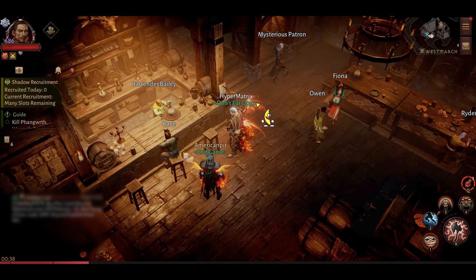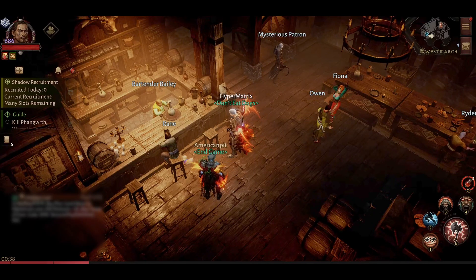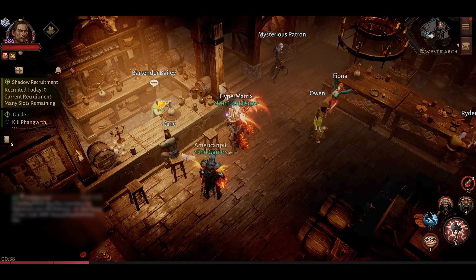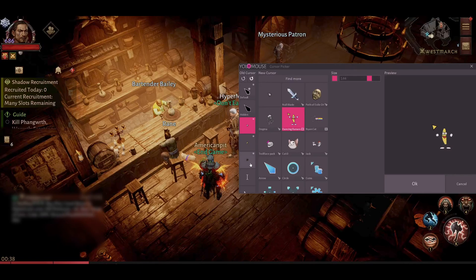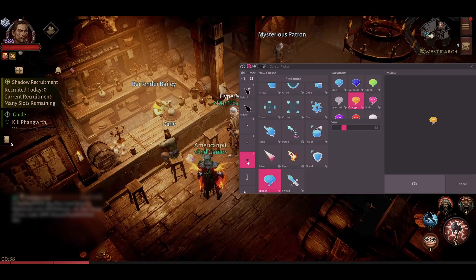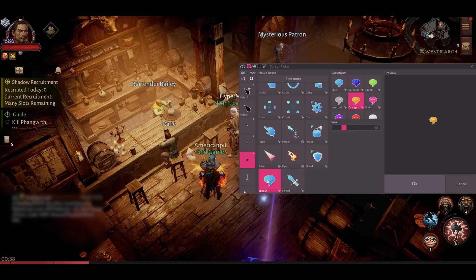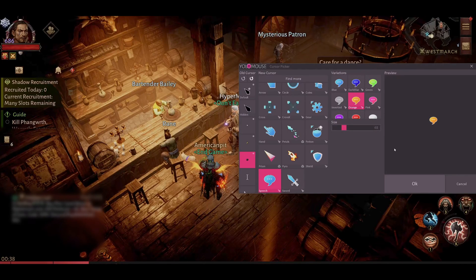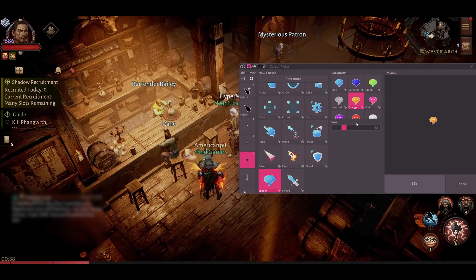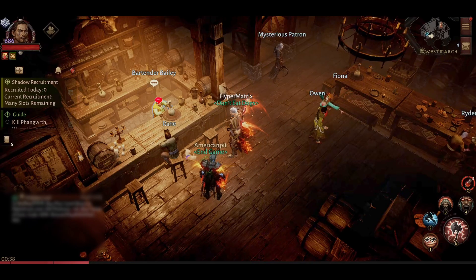One thing to keep in mind: you need to select an icon for every cursor instance. So when you mouse over Bartender Bailey, for example, you're no longer using the stock icon — it becomes the chat icon. You can see the stock chat cursor is that tiny little black thing. You can choose any icon you want; it has some preset icons like the speech bubble. I chose orange, and you can set the size. You can also change the color — for example, to red — and when you mouse over that NPC it'll show red.